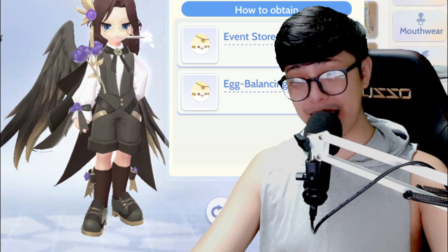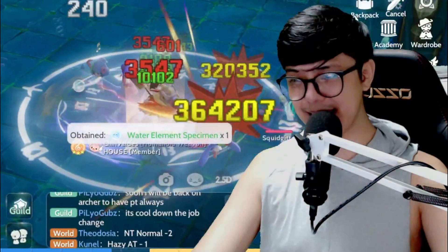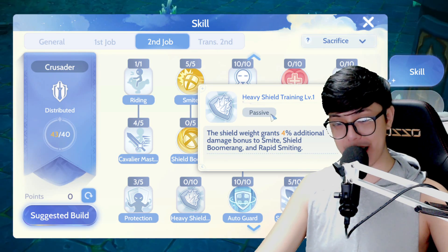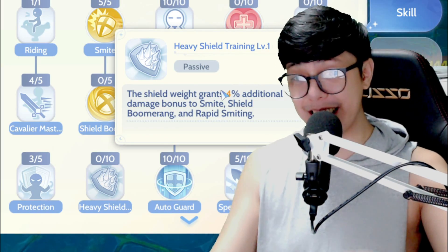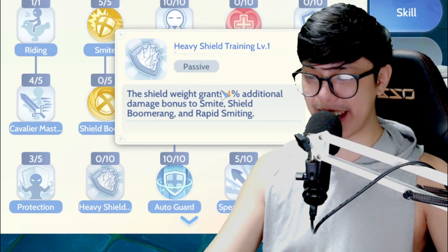You still have a lot of bugs — a tremendous number of bugs. Can't count them anymore, actually. The heavy shield training skill is still bugged, it still doesn't work, which forces all paladins to go sacrifice build. Shield skills aren't competitive enough because of this. You'd just be wasting 10 skill levels on heavy shield training.